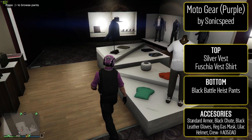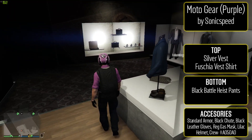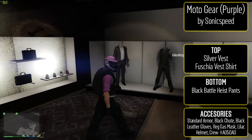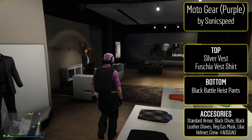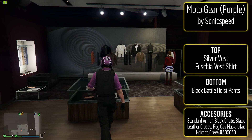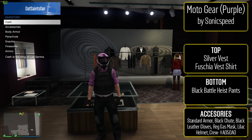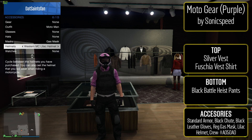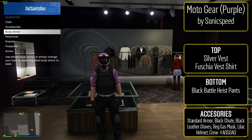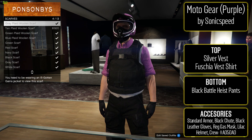If you want an outfit that looks like Nathan Drake, there you go. Next outfit is from Sonic Speed — this is a regular outfit, not a bodyguard outfit. It's another version of the motocross man, more of a pinkish version. To make it, start with a silver vest and put the fuchsia vest shirt underneath it. On top of that put standard body armor, the black parachute, and black leather gloves. For the bottom, the black battle heist pants.